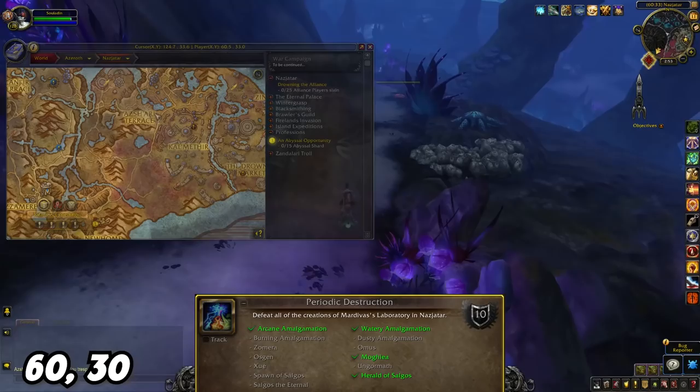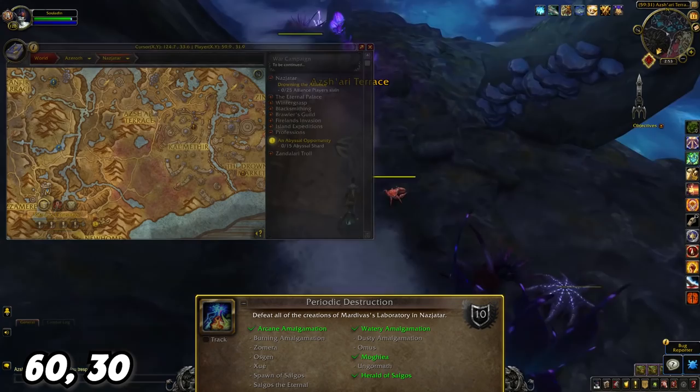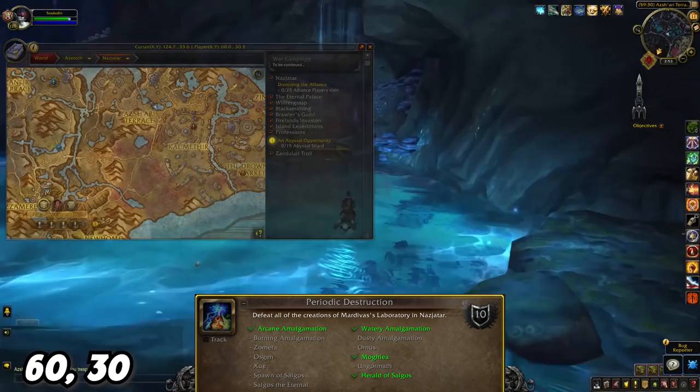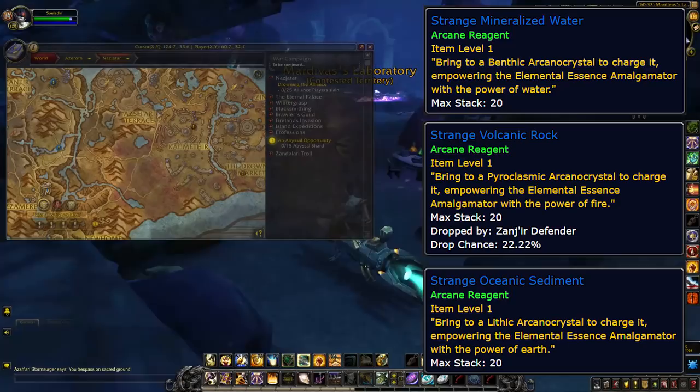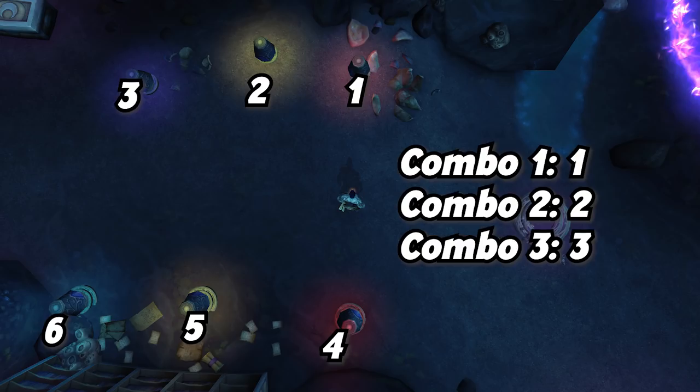Now let's get to the active work you'll be doing to complete this meta achievement. Periodic Destruction requires you to defeat every combination of elemental that appears in Mardivas' lab, located in Azjari Terrace. In this lab will be a quest that appears every so often for you to use arcane reagents to create these elementals. These reagents drop randomly and you'll eventually build a nice little stockpile. Combinations 1, 2, and 3 are just activating a single crystal and then starting the encounter, so just do 1, then 2, then 3 as each quest becomes available.